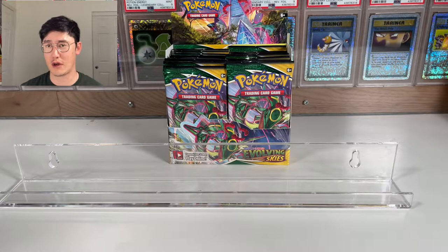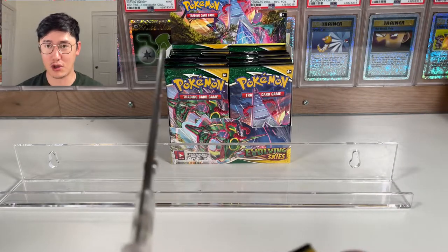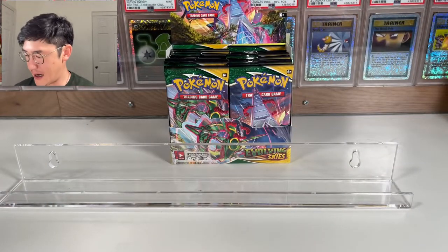A lot of people don't really care for Fusion Strike, but Gengar, Espeon, and Mew are in there and those are really good cards. Battle Styles obviously is not the best, but there are some good cards in there and it's still really cheap if you want to pick those up. So let's go ahead and dig right into these packs.